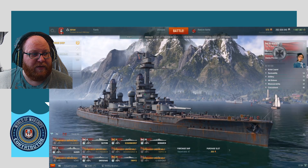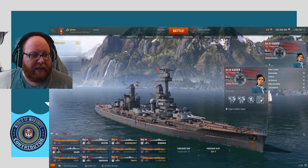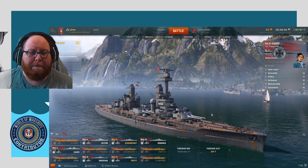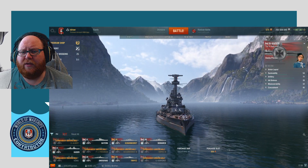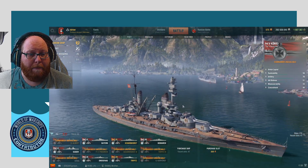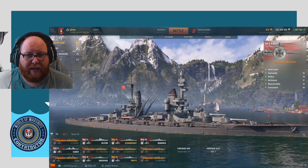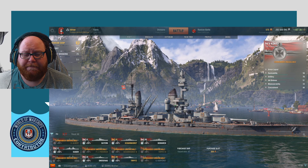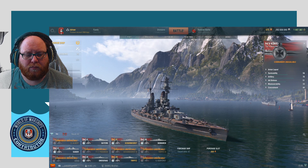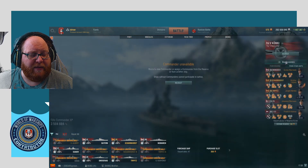We now have Dasher at the helm of the Kaiser with 10 skill points applied. A few weeks down the line we unlock the Koenig and we're ready to start playing with it, but we haven't put a commander in it. What can we do? To move the commander along, we go to 'Assign a Commander.'